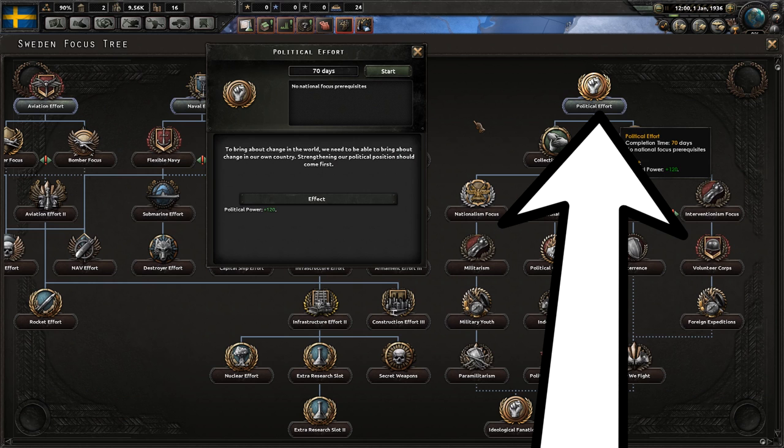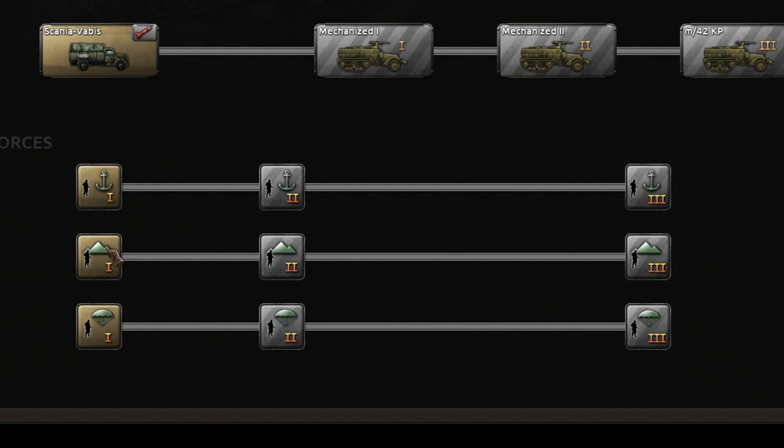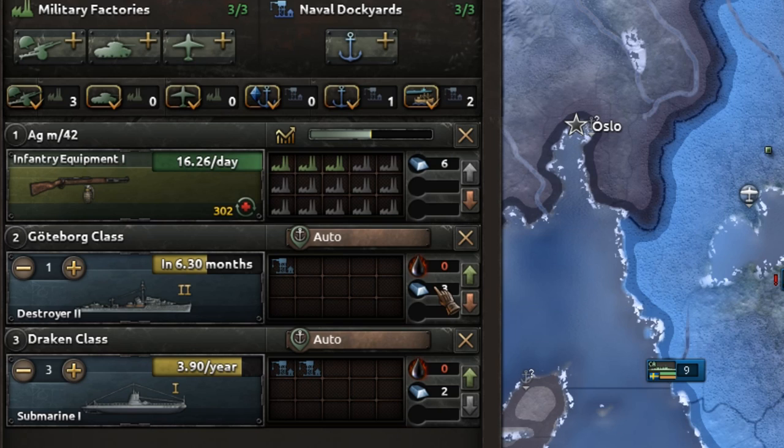We're playing on version 1.4.2. Let's start by picking our first focus — the political power focus — which is going to give us 120 political power. For research the only thing you want are marines, and for production the only thing you really want to focus on is infantry equipment.